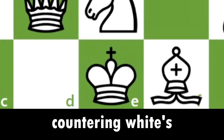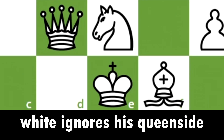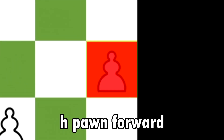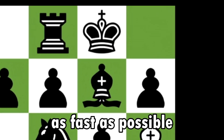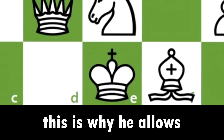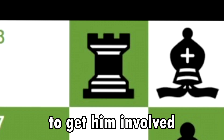Black continues his queenside attack and pushes his pawn to b5, countering white's kingside attack and aiming to open the b-file for his rook. White ignores his queen side and advances his h-pawn forward. White's plan is to break through black's kingside as fast as possible to deliver checkmate, which is why he allows black to press on further with his attack and open the b-file.